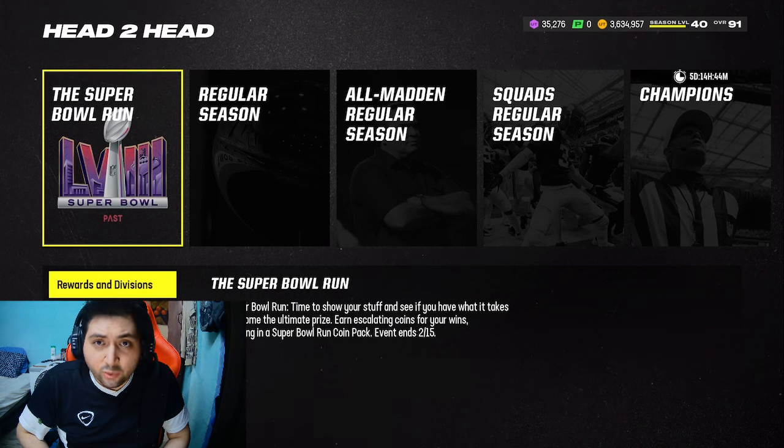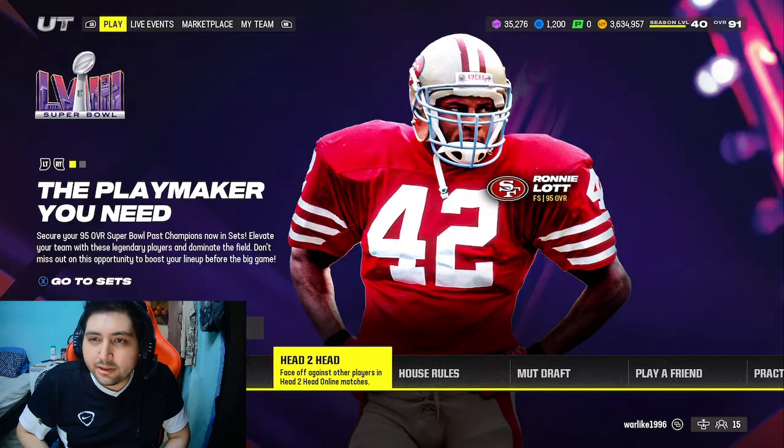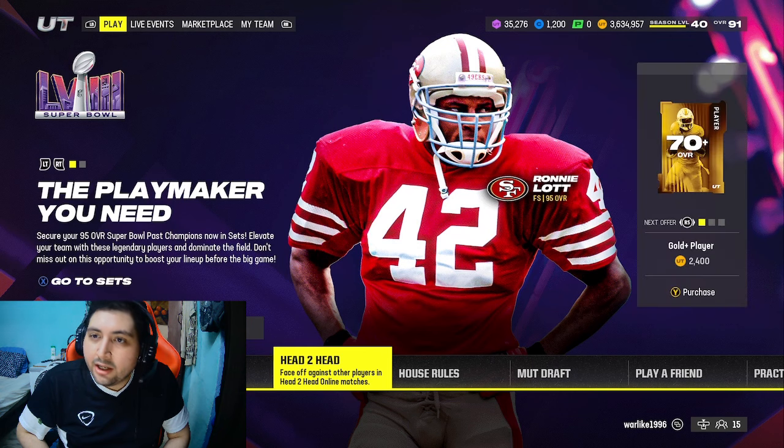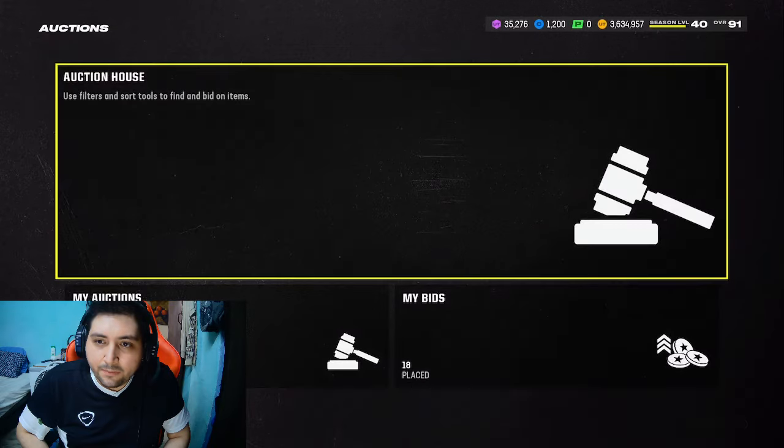Other than that, there's one other method. Let me show you guys the second good coin method. I've talked about this method in the past — it's very, very good. It's the playbook method.